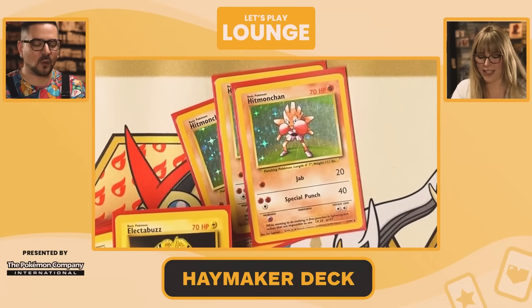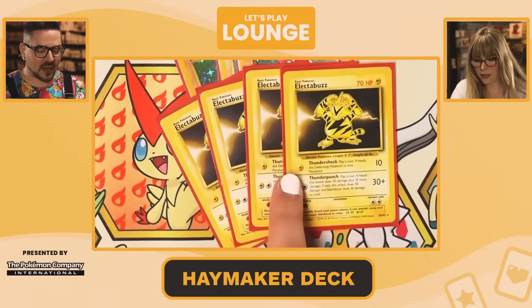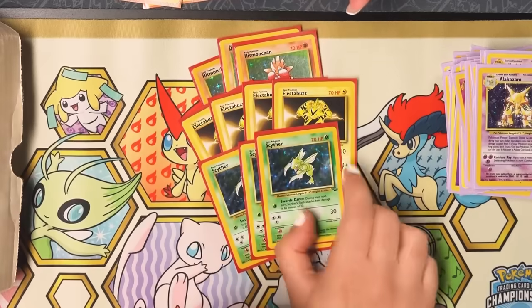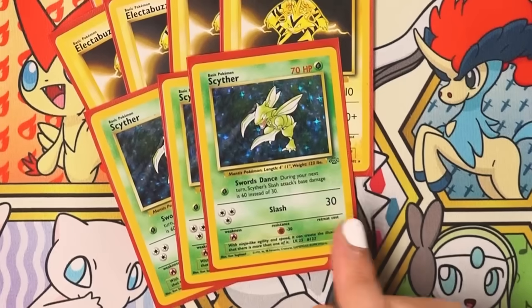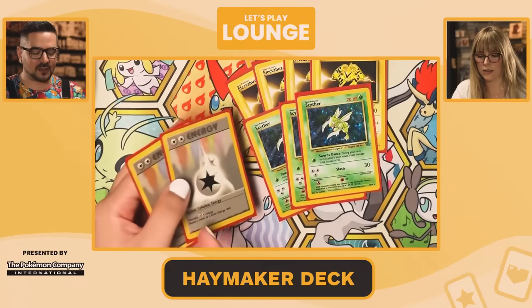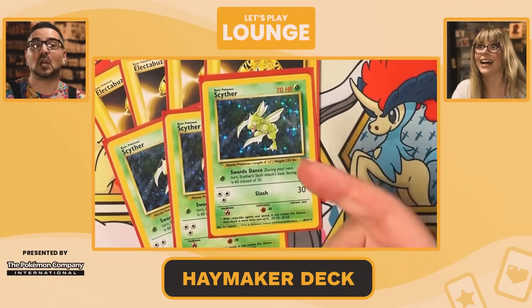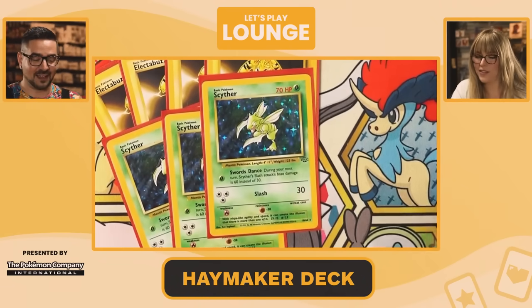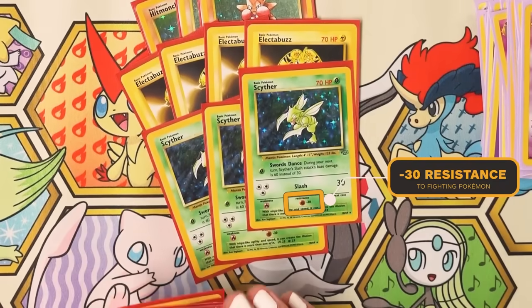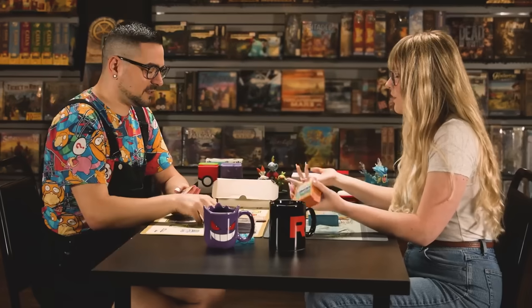You've got Hitmonchan — put one energy, 20 damage, start attacking right away. Electabuzz was very good as well, with Thundershock and Thunder Punch. And then Scyther: you didn't always use Scyther to attack, but he made a great pivot because he had free retreat. The deck runs some double colorless energies to use Slash. When 30 damage may not sound big, it was a lot back then — they're only 70 HP, so a couple slashes and it's over. Scyther also has 30 resistance to fighting, which means Hitmonchan just wouldn't do any damage — perfect for the mirror match.